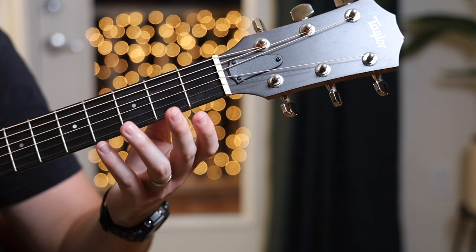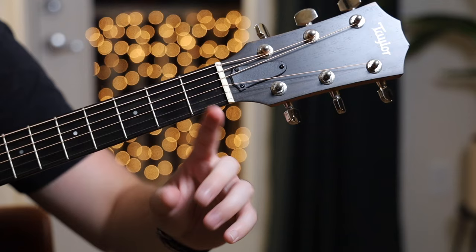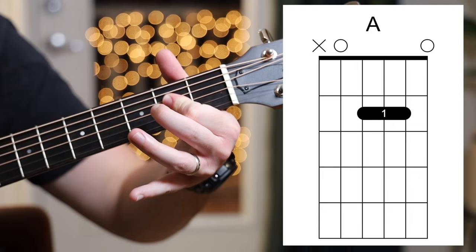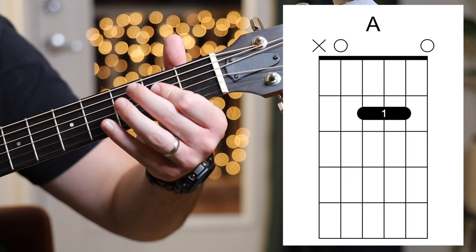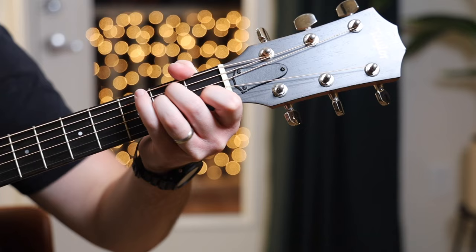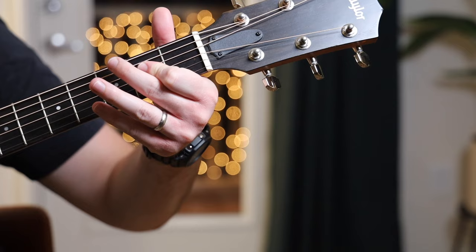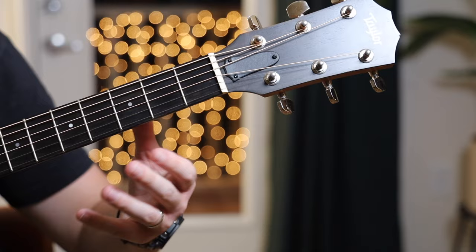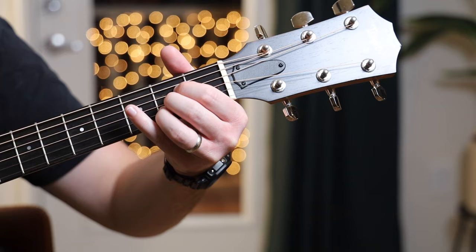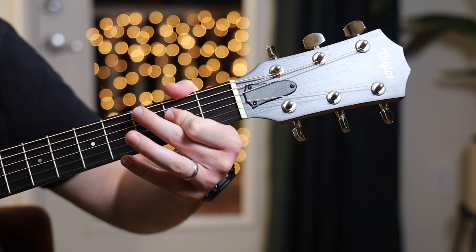I do want to show you a trick from high-level guitar players for playing A major. Instead of playing with your fingers all scrunched up, you can take just your first finger across the second fret on the D, G, and B strings — collapsing that first knuckle. For almost all chords you want to be up on the tips of your fingers for a clean sound, but for this one you collapse that knuckle. If you're a beginner, make sure you've got the standard version of A major down first, but this one-finger version is a good challenge that can help you switch chords faster.